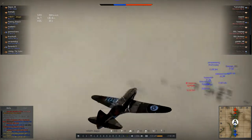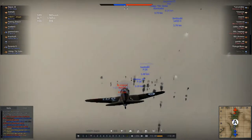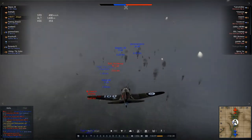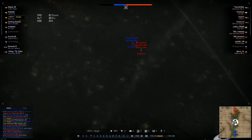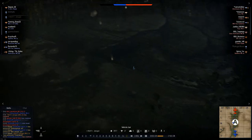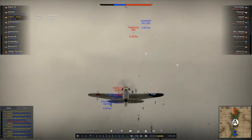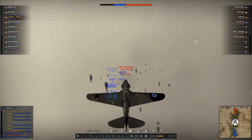Now we jump into our fourth plane, which is the MiG-3-34. We're trying to get back to the fray. Now we see a nice target here, and we get crashed into by an ally. That makes a short journey of that last plane — too short. But we jump into our fifth plane, a LaG-3-35, which I haven't flown a lot in the past — kind of skipped that one. So I had to get used to it a little. It has slightly different flying characteristics.